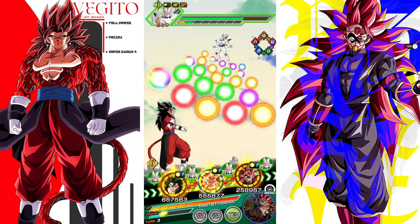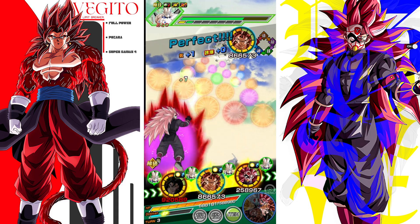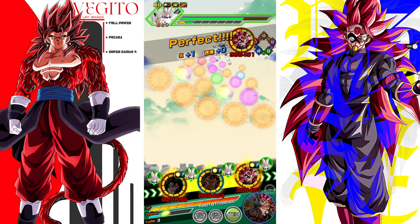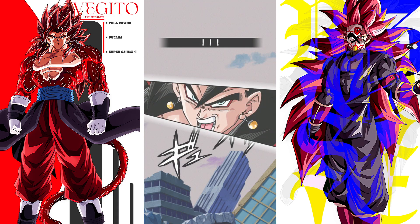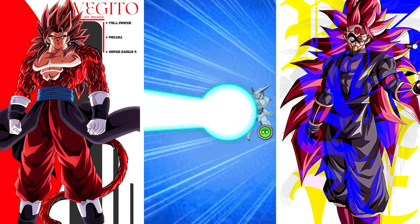I might put Super Saiyan 4 Vegito in the first slot here because he could nullify the super attack — we could straight up circumvent getting super-attacked and sealed. Which literally did happen. Awesome. Thank you, Vegito. That works out for me quite well because I want to make sure we get through this fight very quickly.